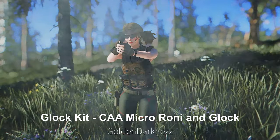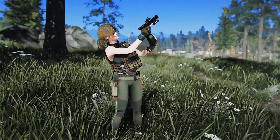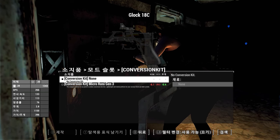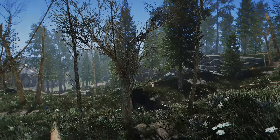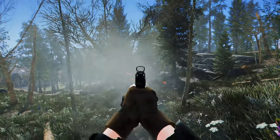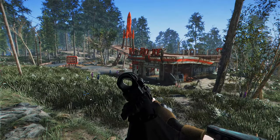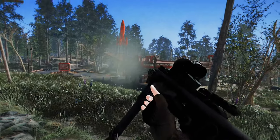Next up is the Glock Kit CAA Micro Roni and Glock. This mod adds the Micro Roni Gen rifle to the Glock pistol. The unique feature of this firearm is that you can convert a Glock pistol into a Micro Roni Gen, or vice versa. In the Conversion Kit category, you can modify the Glock pistol into a Micro Roni Gen. The pistol itself also offers a variety of customization options. If you choose to convert it to the Micro Roni Gen, you'll experience even more explosive damage. You can craft the Glock 19 Gen 4 at the chem station, and there's even a side-aim framework patch available for installation.